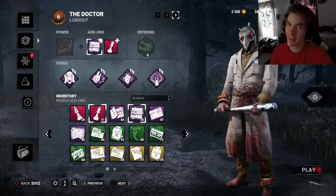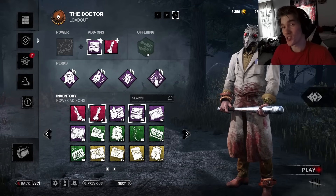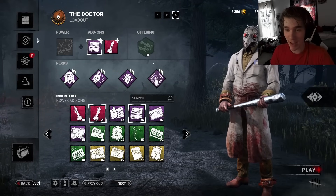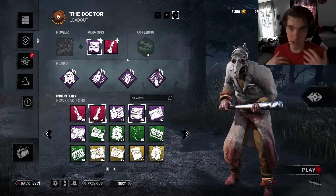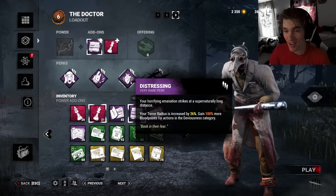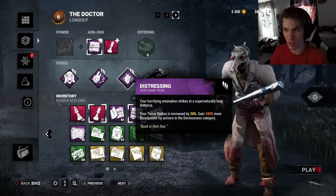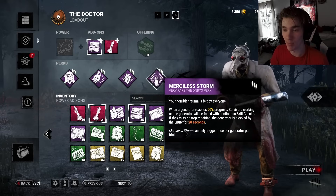It's that time of month again - the impossible skill check doctor build. If you don't know what the build is, basically we have perks that make skill checks impossible, and we have stuff to increase our terror radius. Distressing makes our terror radius bigger by 26%. Since Doctor has a 32 meter terror radius, that 26% is 8 meters. Then we have Merciless Storm.